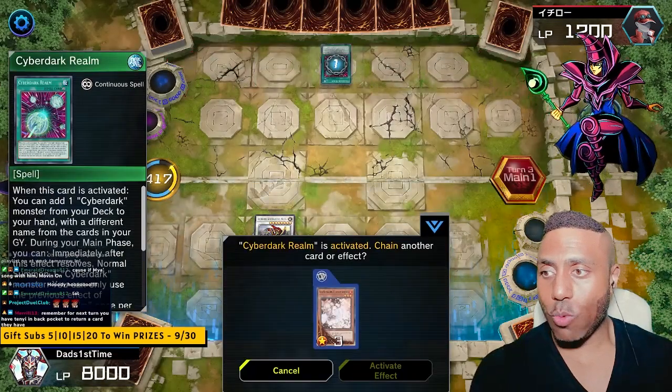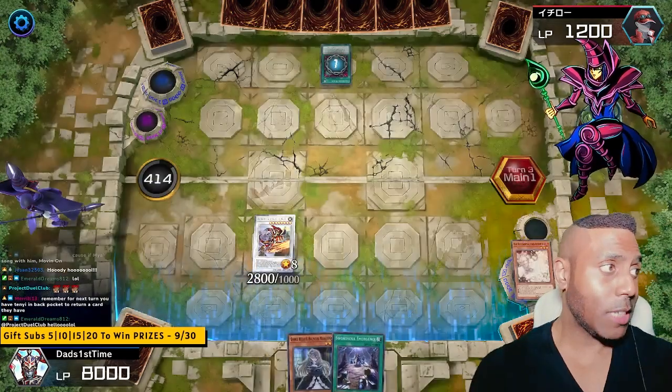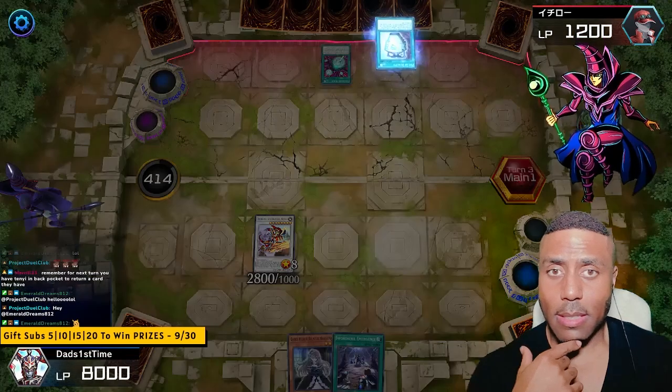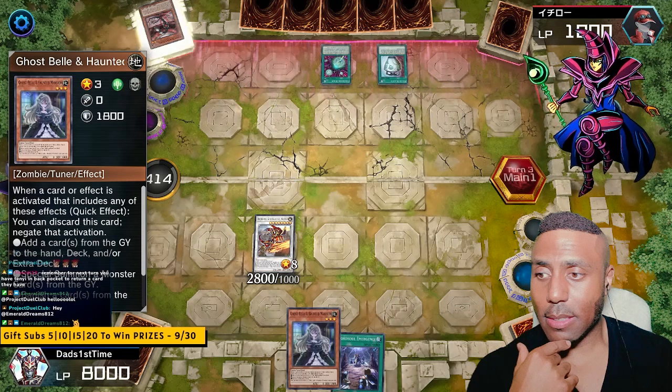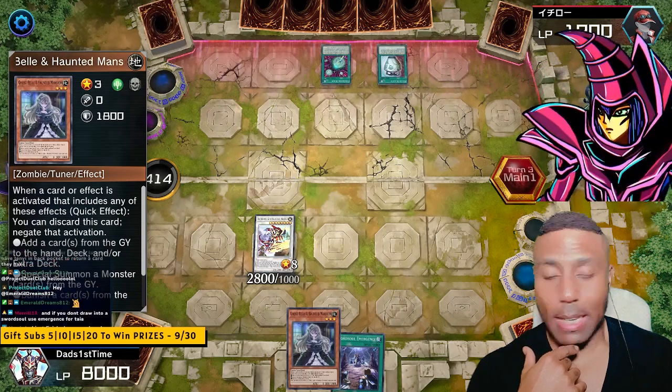Cyber Dark Realm — add a Cyber Dark Monster. Ash Blossom. Ash Blossom again. Project Duel Club. Part of duality.